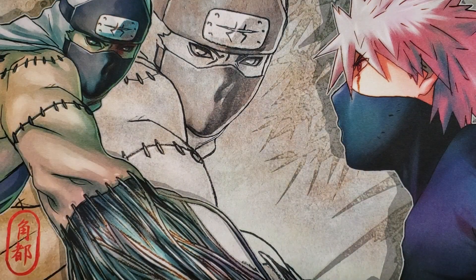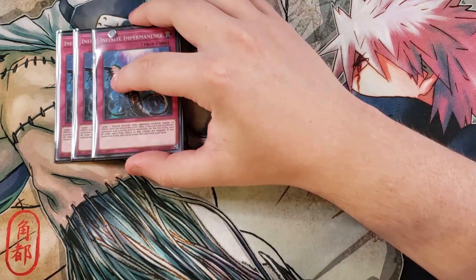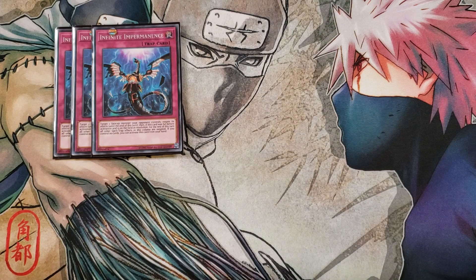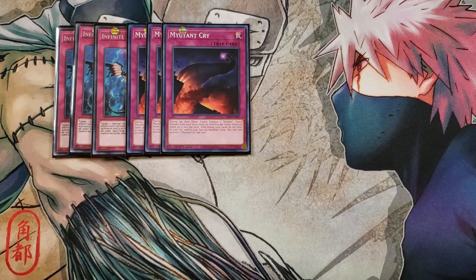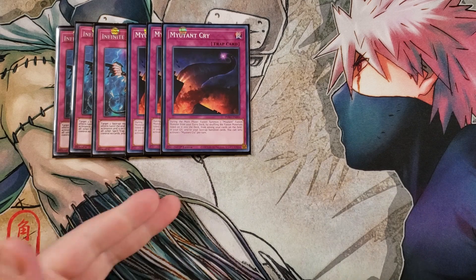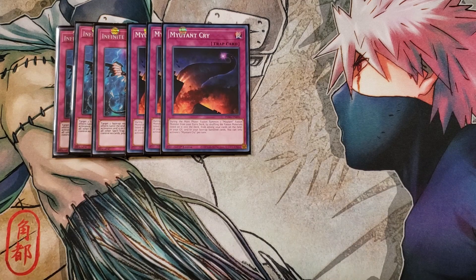This deck plays a lot of traps, which is why I like Arsenal better. We open with three copies of Infinite Impermanence to help stop our opponent from doing anything at all — it's just really good at saying no to every card effect, and it's a great card to banish for your copy of Arsenal. We then play three copies of Mutant Cry, which reminds me a lot of Shadow Schism. During your main phase, you can fusion summon one mutant fusion monster from your extra deck by shuffling the fusion materials listed on it into the deck from cards on the field, in the graveyard, or in your banished zone. So if your opponent hits all three of your mutant monsters and they're all in the graveyard or banished, you can just flip this and summon Ultimaeus onto your side of the field extremely easily.